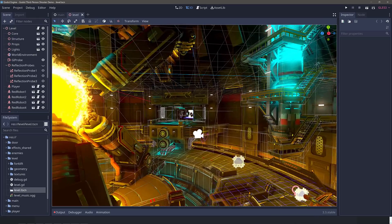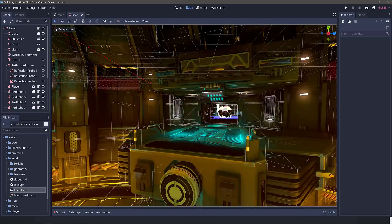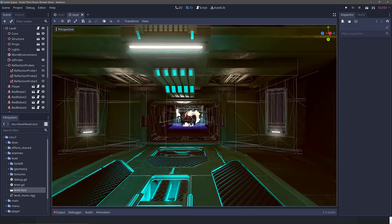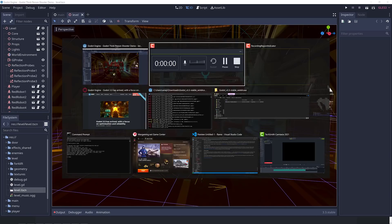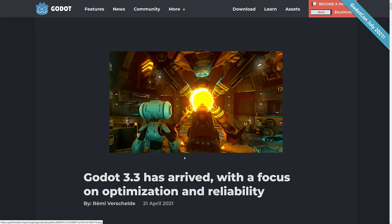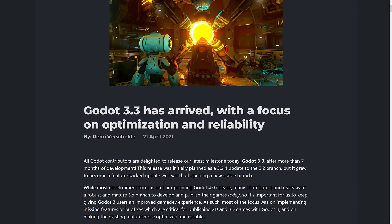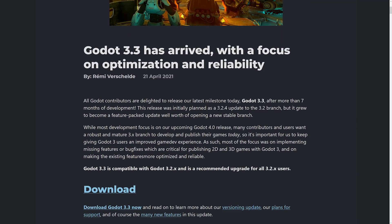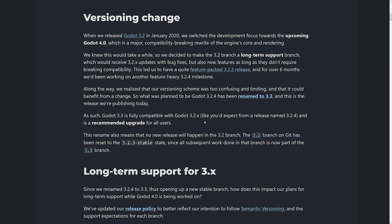We're going to take a look at what is in the release notes for this particular version of Godot, and also talk about their new versioning system. So Godot 3.3 has arrived — focus on optimization and reliability. This was originally going to be 3.2.4, but so much got bundled into it that it became 3.3.